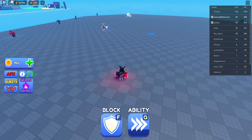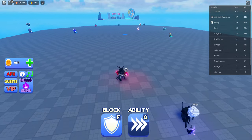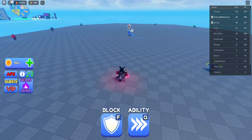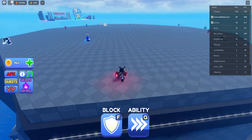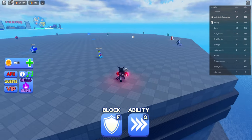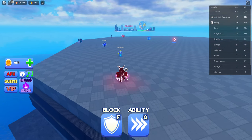For now, just try to use dash as a get-around-the-map ability rather than jumping straight into full PvP phase situations. Try to use it to stay on the outsides and not knock yourself out like jumping against an invisible wall. Try to be on the outside.